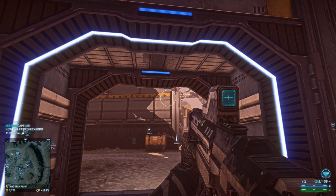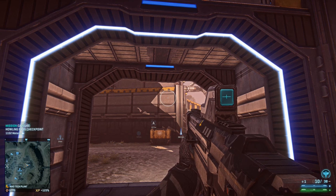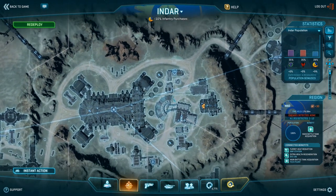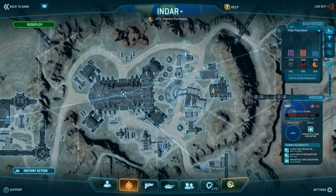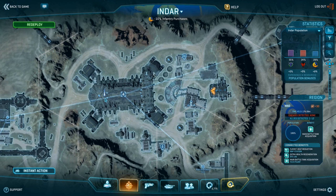Tech plants are horrible when you do not play organized. As a defender, what do most people do? As soon as one generator overloads, everyone moves there. The other generator overloads, everyone moves there — and everyone forgets about the A building. In my opinion it's very important as a defender to get a Sunderer on personal waypoint at the vehicle bay, or to get a Sunderer right in the middle on top of A, so that people can spawn there. Because if they only have the spawn room option, most of them will become spawn room warriors.